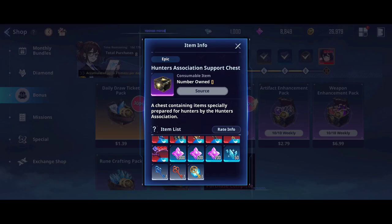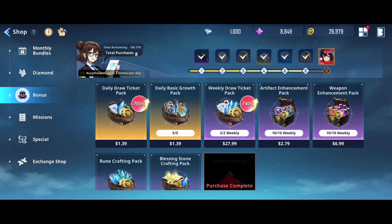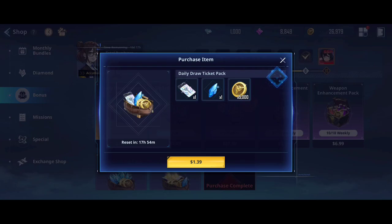I'll be skipping the daily draw ticket pack because one dollar for one ticket is not worth it in my opinion. I'd rather go for three keys here — even though three keys are worth 150 essence stones if you exchange them — but I definitely need this enhancement chip because I'm running low, as well as the weapon enhancement gear. So I'll be buying this two times.